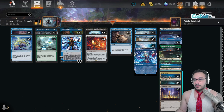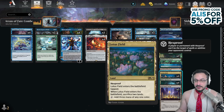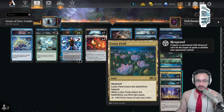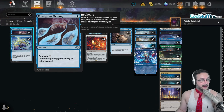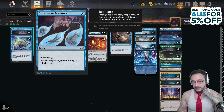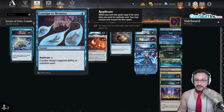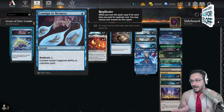We're also playing the Lotus Field package — Lotus Field, Stifle Lotus Field, and Consign to Memory to stifle Lotus Field as well, or stop it from sacrificing lands. Keep in mind Consign to Memory is also very good against cards that are good against us, like Damping Sphere. It counters triggered abilities and counters colorless spells, so something like Damping Sphere, or Eldrazi, or some colorless artifact — it's a great way to counter those.